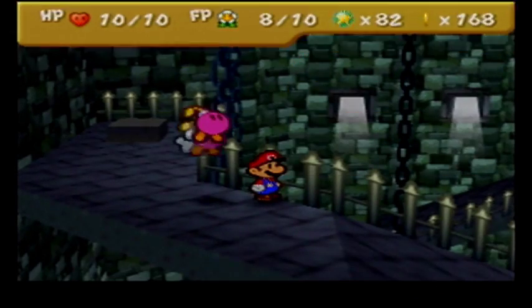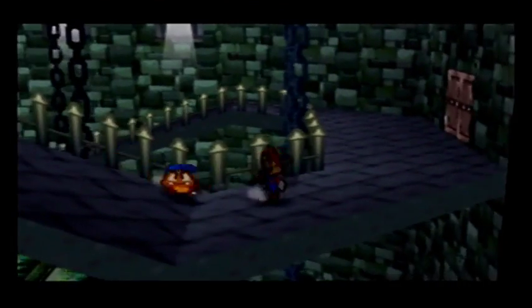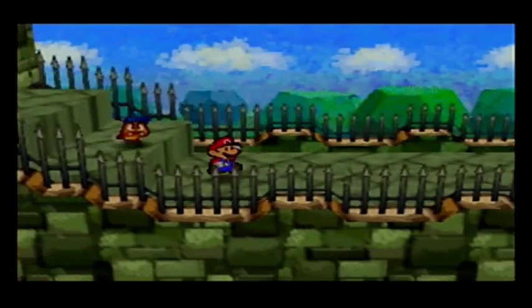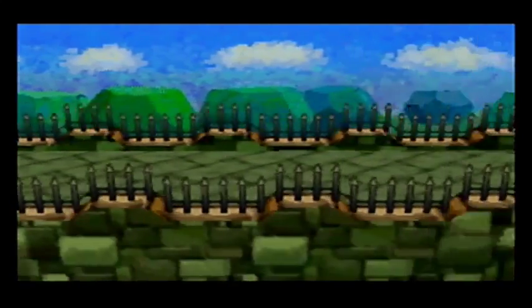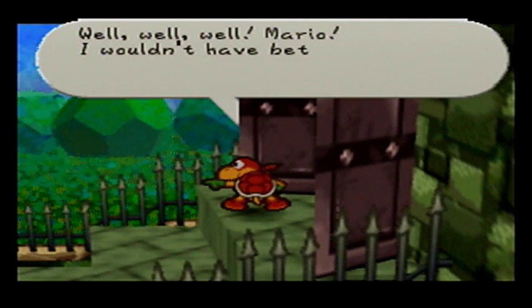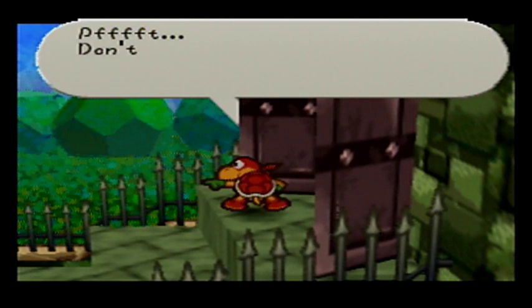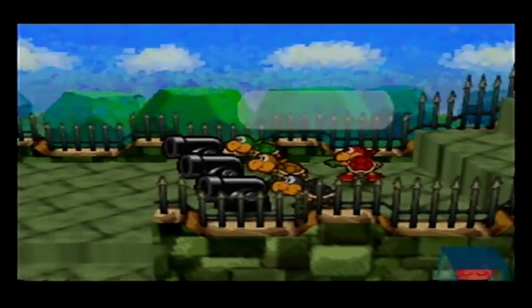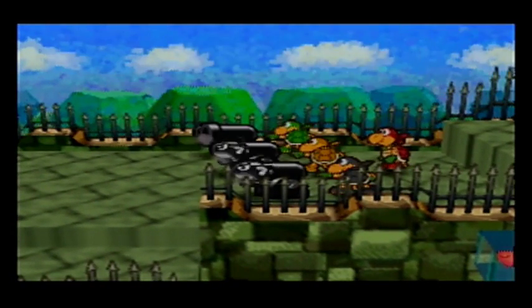We're going to want Goombario, because we're encountering some new enemies in the next room. Well, well, well, Mario! I wouldn't have bet you'd make it this far. Don't get smug, pal — you just caught us off guard. Trust me, we'll mop the floor with you if we get serious. We're as cool as they come. Open fire! And... we've got Bullet Bills now.